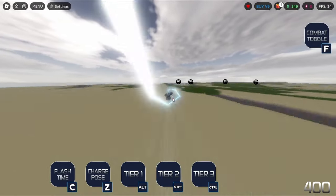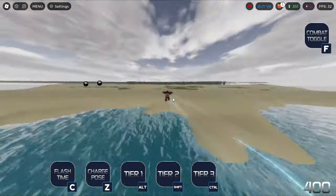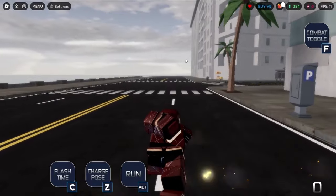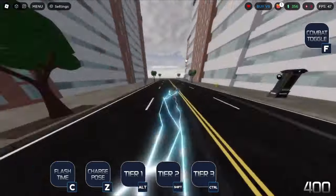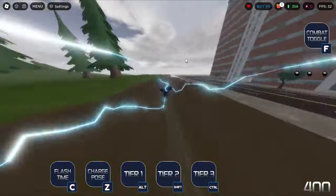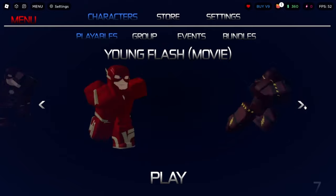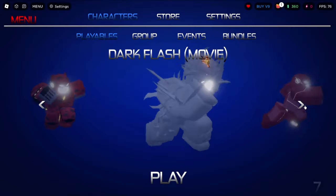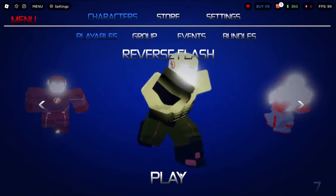One thing they gave us is a bunch of space — big space, a lot of fun. Let's see this. So right off the bat we can just go to Tier 3 plus with the Sonic Boom by just staying in there. Let's try out one more and then go to the public server. One interesting one — we could try Dark Flash, but Reverse Flash has to be the one.